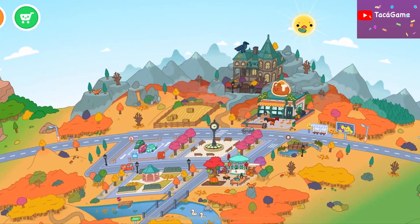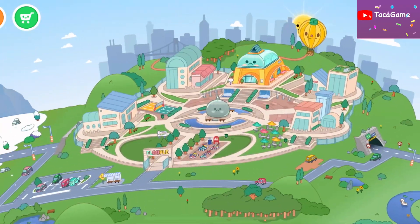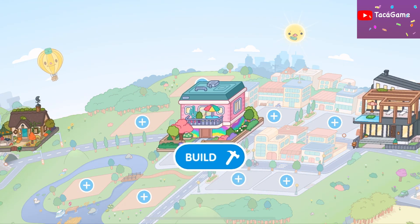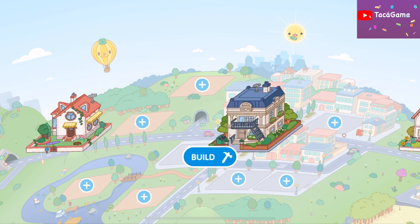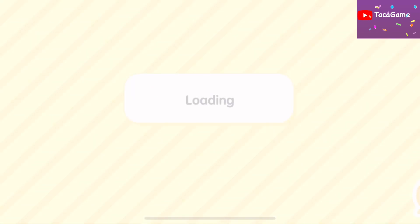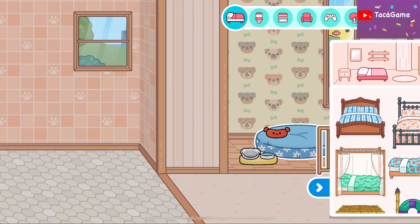I want to open the Hello Kitty somewhere, but I don't have a house since I reset my Toka. So let's make a small house here! I'm going to make a small house — oh, where is it? I'll make it here — just a small house. Oh, I think this is cute! Wow, let's open here.